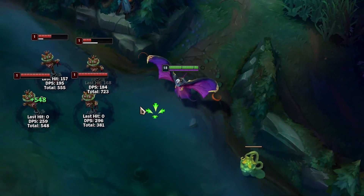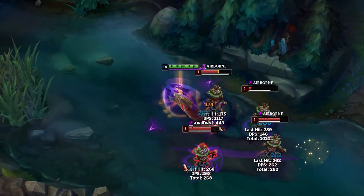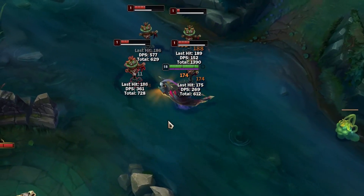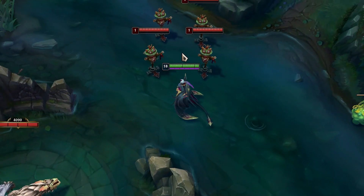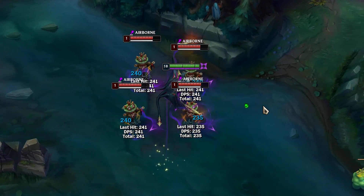This is because every enemy will cover one Q direction since you are standing in the middle when the W hits. This can be super broken in teamfights if Riot doesn't fix this before she hits the live servers.